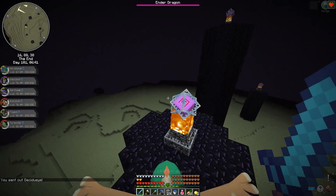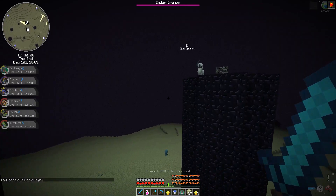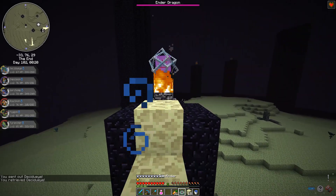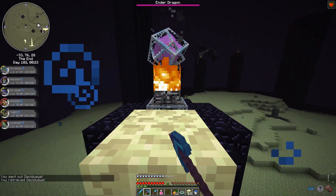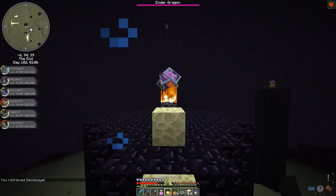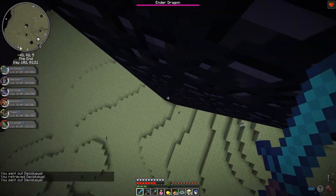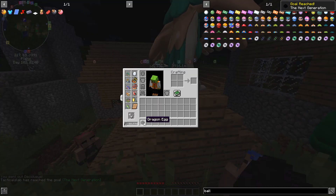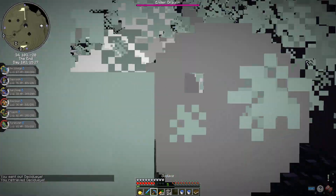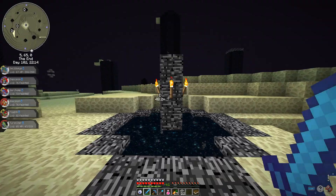Being my first time, I didn't know how the end crystals worked and died many times, which was funny and frustrating. I was scared I wouldn't be able to beat the Ender Dragon because I thought a bow was needed to destroy the crystals, but I found that keeping my distance and placing a block in front of me worked. I died a lot in the process, acquired an Ender Dragon egg from a villager right before defeating it, destroyed all of the crystals, and was finally able to defeat the Ender Dragon. I took all his XP, fought a mega Absol, and jumped into the portal.